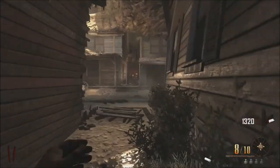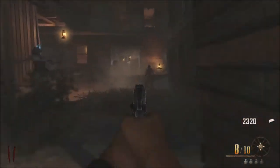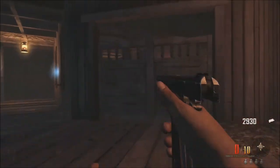Now I'm racking up some points in round two and going to add the chalk outside where Leroy is held. With these points I can open up the saloon to get our fourth and final part.